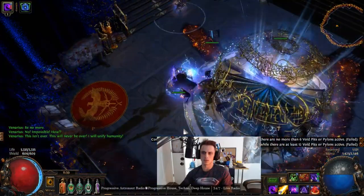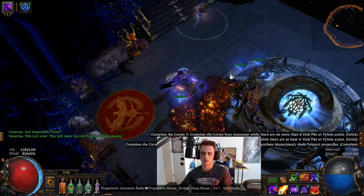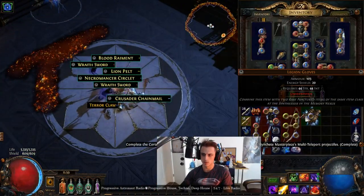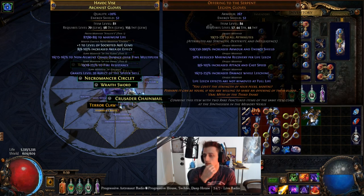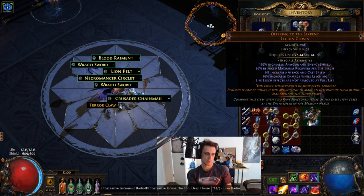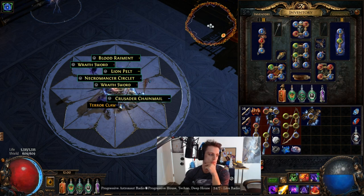Is that the end? Did I finish? Did I win? There's more right? More? Eww — I did it! I did it! What are these? Why am I excited? Should I be excited? Leech gloves — leech not removed on full life, with stats. Offering to the Serpent. Did we make money? Slayer ascendancy unlocked. 50 chaos. Alright, not bad.